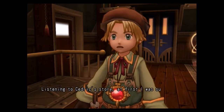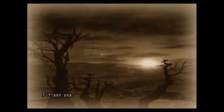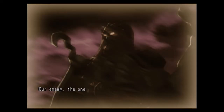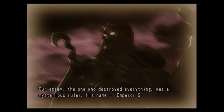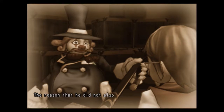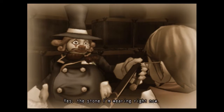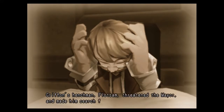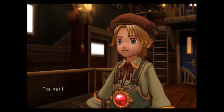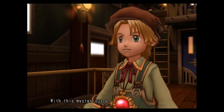Listening to Cedric's story, at first I was surprised, but as I listened I slowly started to understand exactly what was happening around me. Fifteen years ago, the world was laid to waste and all that remained was the town of Palm Brinks. Our enemy, the one who destroyed everything, was a mysterious ruler — his name: Emperor Griffin. We still don't know why he destroyed our world. The reason he did not destroy Palm Brinks was because of a stone he believed was hidden in our town — yes, the stone I'm wearing right now. Griffin's henchman Flotsam threatened the mayor and made him search for the stone, and that's why, when he found out I had it, he wanted to catch me so badly. The world laid to waste, the elusive overlord Emperor Griffin, and the strange stone that everyone seemed to want — with this mysterious puzzle, my adventure began.